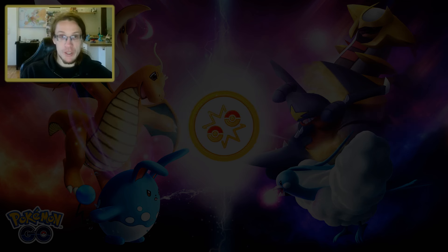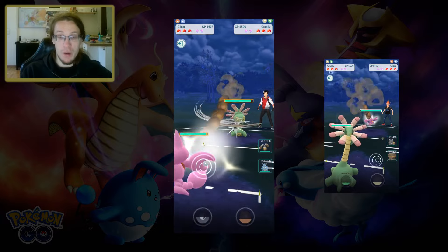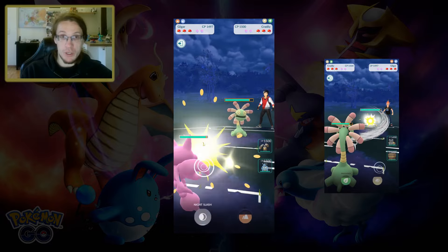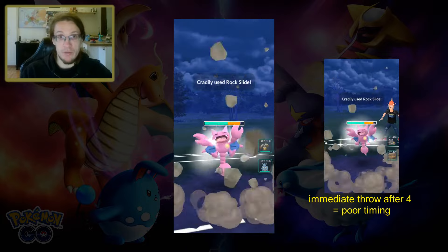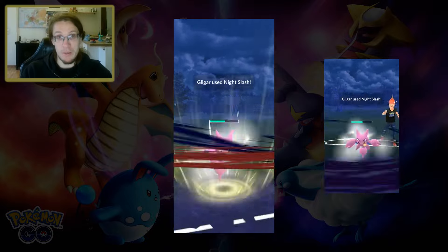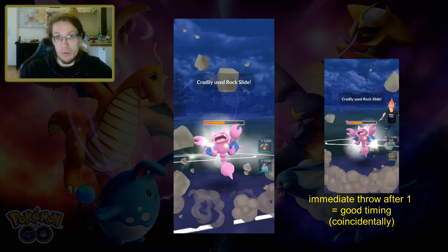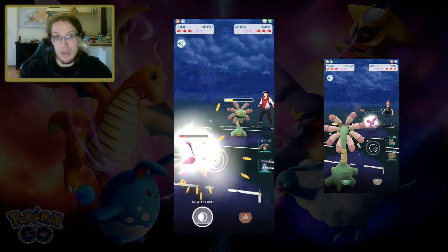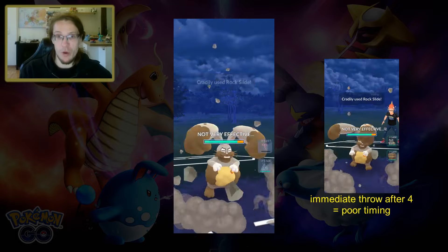Another thing to remember is that you also want to recognize patterns in your opponent's gameplay style, which can be pretty important to make good predictions. For example, some opponents might not care about good charge move timing at all, which you can typically recognize pretty quickly when the opponent throws their charge move immediately even if they don't have to — which sometimes might be on alignment, sometimes not. If you recognize this, you adjust your predictions properly and just make the catch attempt immediately, even if that wouldn't normally be a good time for your opponent.